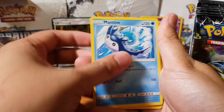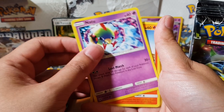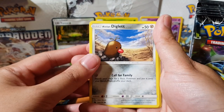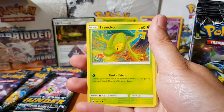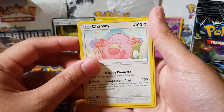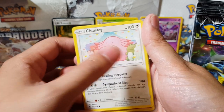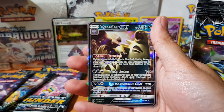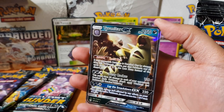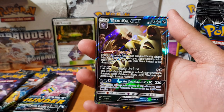Alright, we got Energy, Mantine — is he using Surf right now? Ariados, Fairy Charm, Natu, Houndour, Alolan Diglett — damn, so lonely! Trico, Chansey, that's pretty cute, Clefairy, Carbink. Oh, and Tyranitar GX as the rare! There we go — first GX pull, welcome to the club Tyranitar!